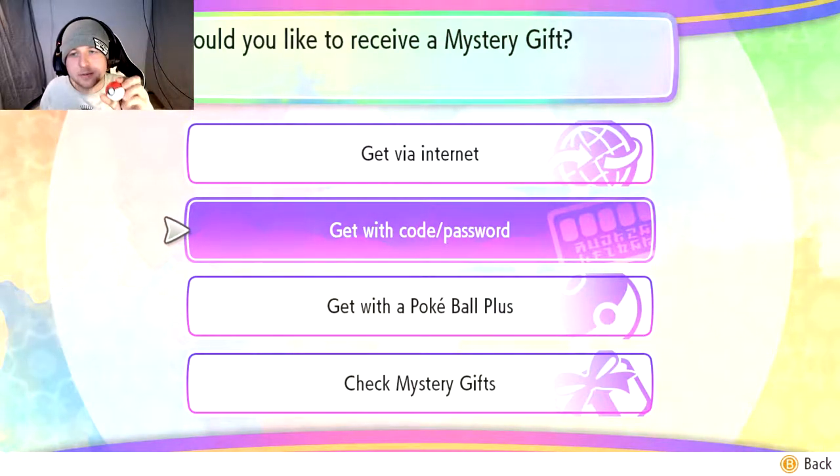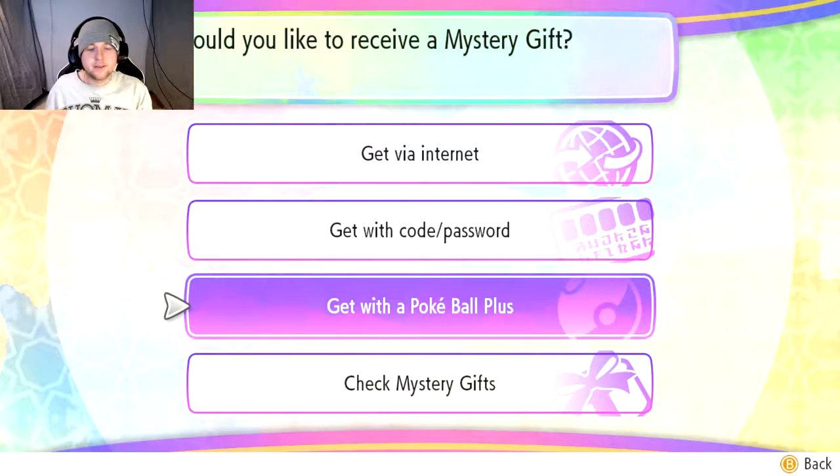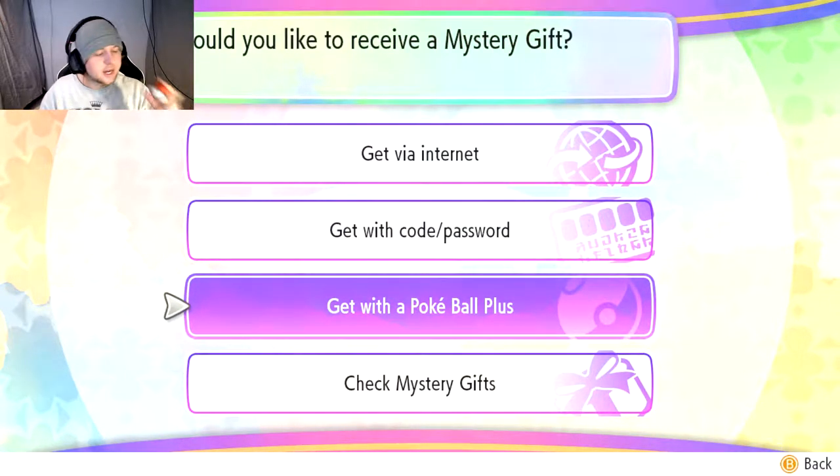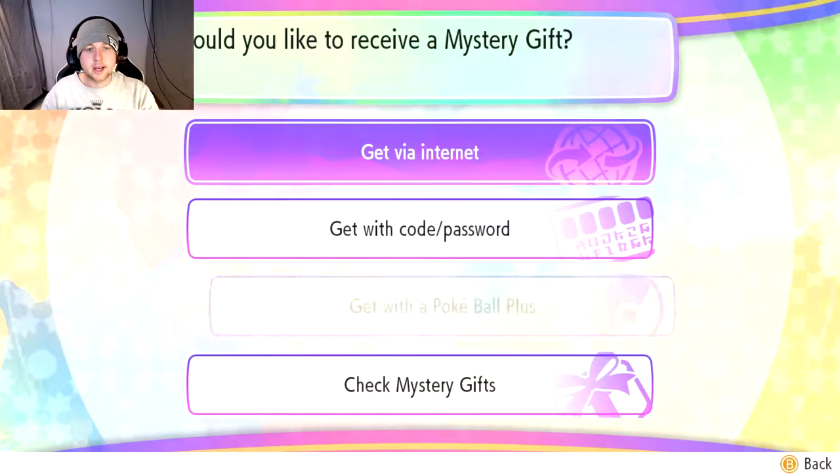I already released Mew from my Pokéball. I hate to make videos like this, but it happens and I already released it. Anyways, what you're going to want to do is select 'Get with a Pokéball Plus.' When you hit that, it will say 'Do you want to get Mew?' and you're going to hit yes, and you're going to get him.